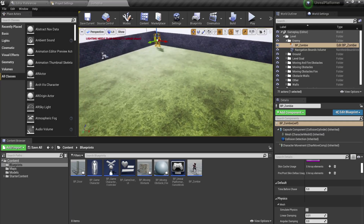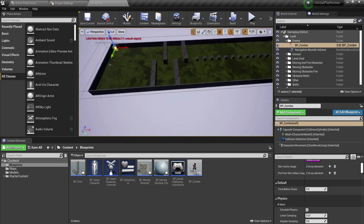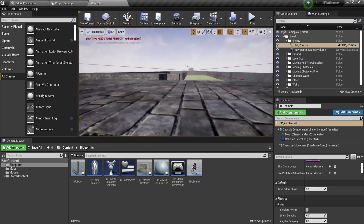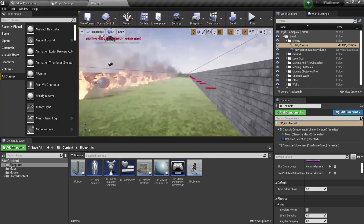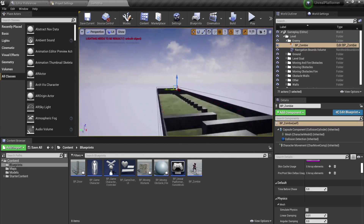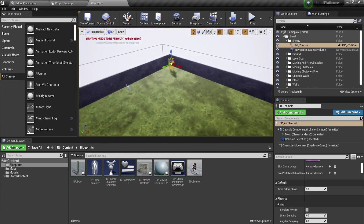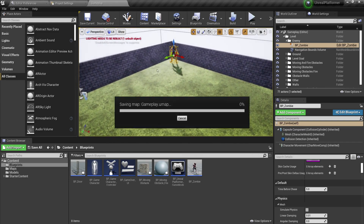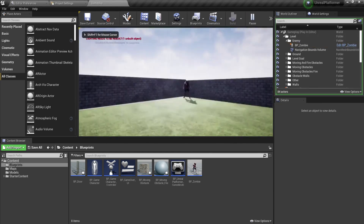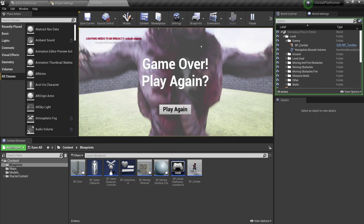Let me show you the game we are going to create. As you can see in my editor, this is our level and we have obstacles — we need to maneuver these walls over here. The goal is to get to the end where we win the game. We also have an enemy that will start chasing us. After a few seconds, the enemy starts running towards us — when it gets to us, game over.